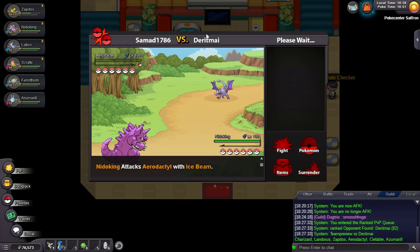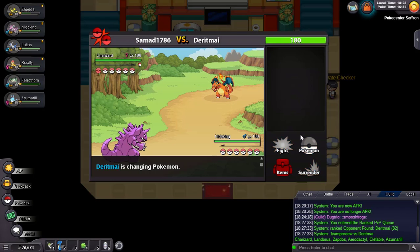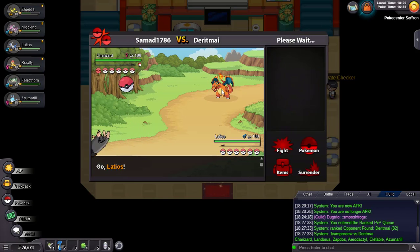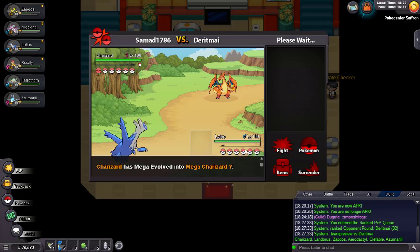I click Ice Beam so he can bring his Landorus next turn. As he knows I'm Scarfed, if his Landorus is also Scarfed we'll know now if he switches into it - that was a good play. He decides to go Charizard instead. I have Latios for that but if this is Dragon Dance Charizard it would be really bad. I don't think this is Dragon Dance though - yep, it's Y forme! Ferrothorn can take this pretty well. He clicks Ancient Power and I can just click Psychic by mega evolving.